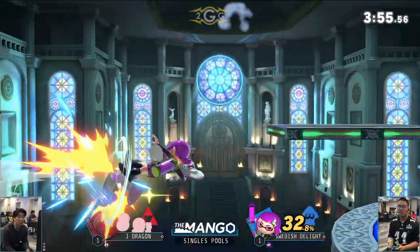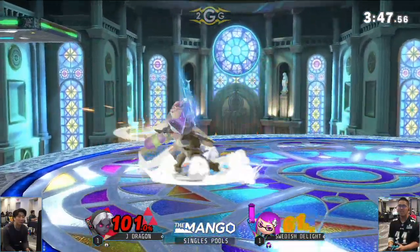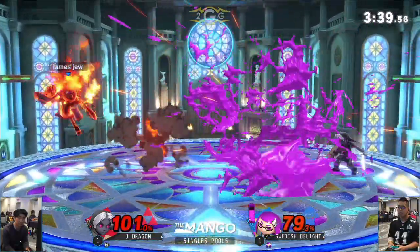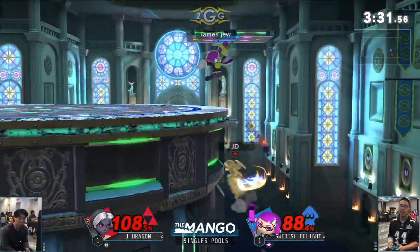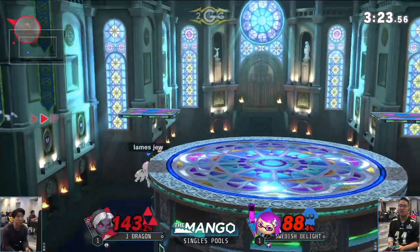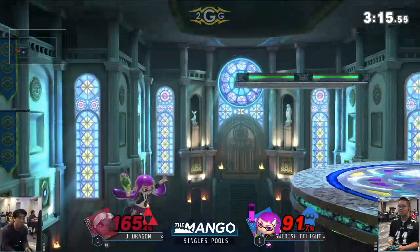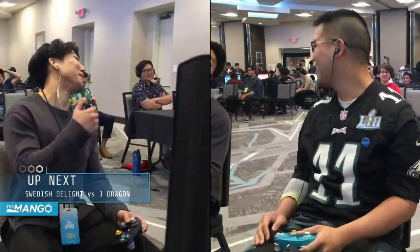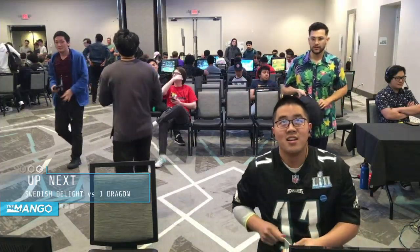Using the grab armor into the forward air — going to get another one! Forced that air dodge down there — he got out, he made it back! Gets a second chance at life — back air puts him off stage one more time. Goes to the platform, giving a lot of space, deciding to go for the projectile game instead — splat bombs, up-angle boomerang making it very difficult for Swedish to get in. Rising neutral air — that's going to be a grab into forward air. Goes for the back air, has bomb available, just fine. Hits him with the back air again, still not enough — tech in place and that is it. Barely making it out of pools — Swedish Delight will be moving on into top 48!